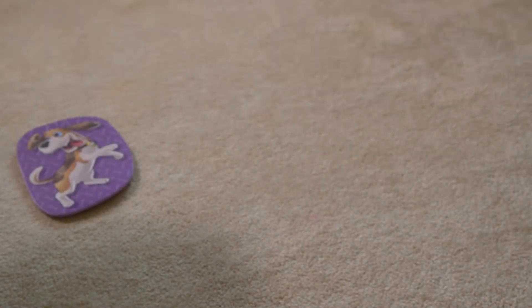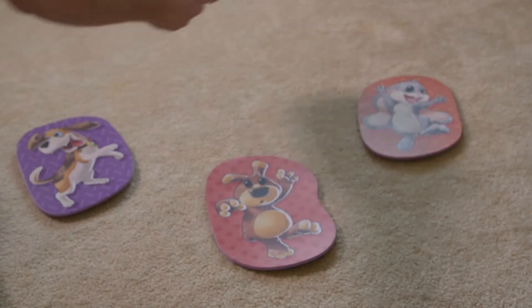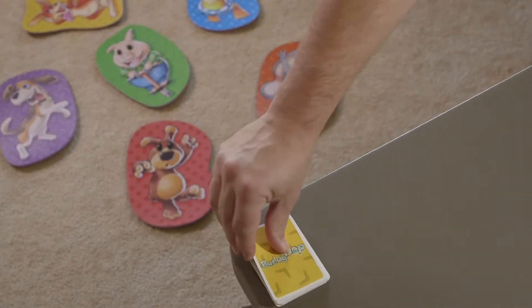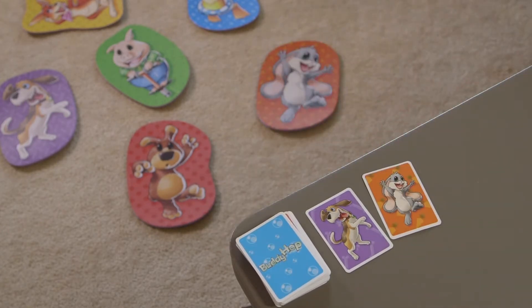To set up for the memory and sequencing game, place all six character mats close to each other on the floor in a random pattern. Shuffle all the character cards and place them face down on the table. Choose two cards from the deck, flip them over and place them face up in a line close to the stack.